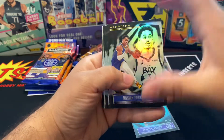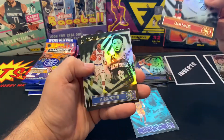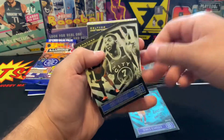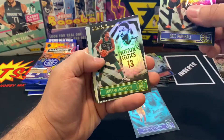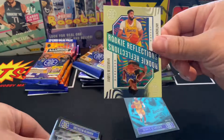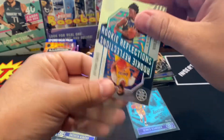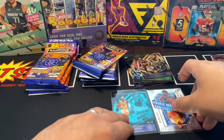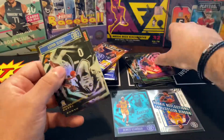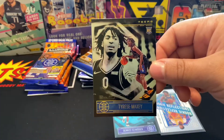Oh, Jordan Poole — this dude's tearing it up right now. Zach LaVine, Payton, Joel Embiid, Julius Randle. Pascal, Tristan Thomas — rookie reflections of James Wiseman and Anthony Davis! That is sick! These value packs are giving the blaster a run for its money. Andrew Wiggins, Tyrese Maxey nice, Skylar Mays — take that Tyrese Maxey!